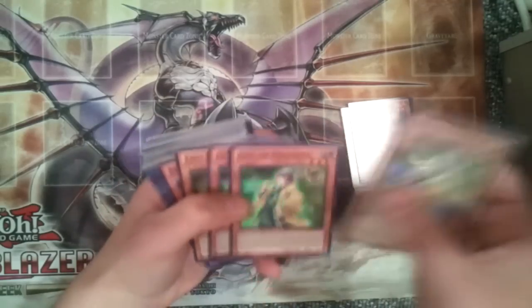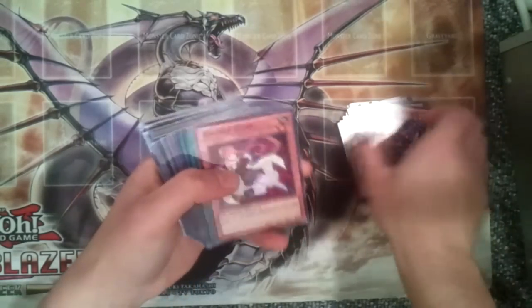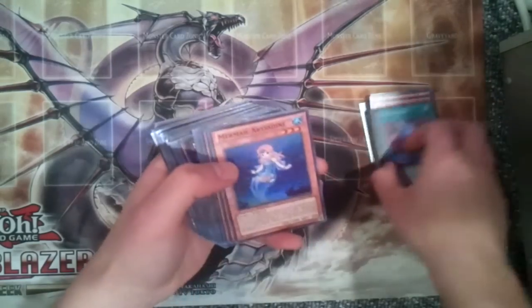We were able to pull 7 Fool of Prophecies and 4 Reaper of Prophecies. Only got 1 Gagaga Clerk. That's kind of weird.